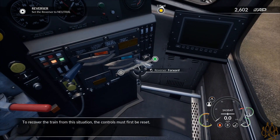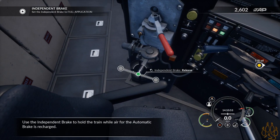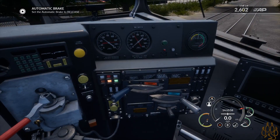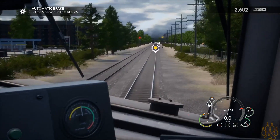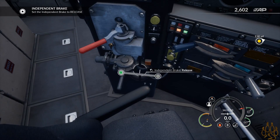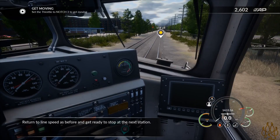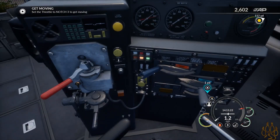To recover the train from this situation, the controls must first be reset. Use the independent brake to hold the train while air for the automatic brake is recharged. Flashing yellow. The train has reset. Return to line speed as before and get ready to stop at the next station. Fan-tastic. Oh, you took away my horn again. Very weird in what they give you control over.